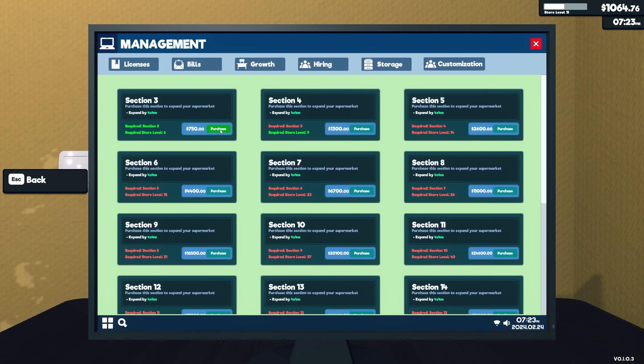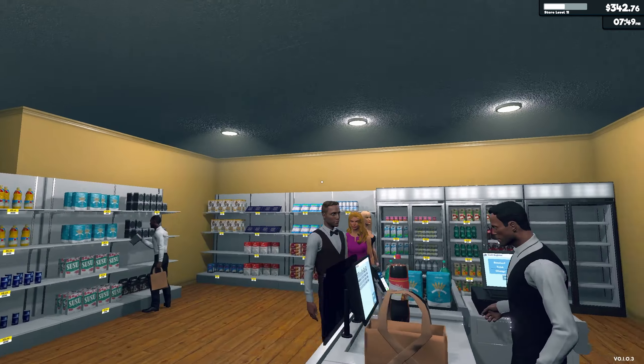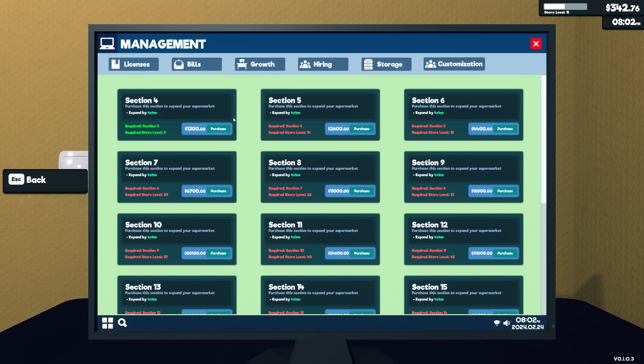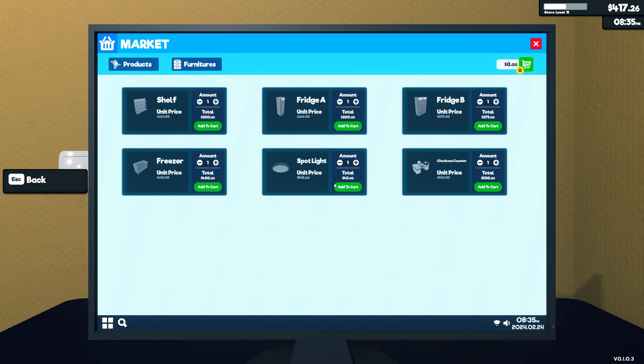We got $7.50 for this expansion, so I might just go ahead and do it right now. Because then we're gonna want another shelf for that and we'll be set for our next license. So yeah, let's go ahead and do that. So now it's going to be $1,300 for the next section — that gets us a whole other set of windows and everything, so that's pretty cool. We're going to need lights in here too, so let's order some. Let's go to furnishings and get about three more lights.